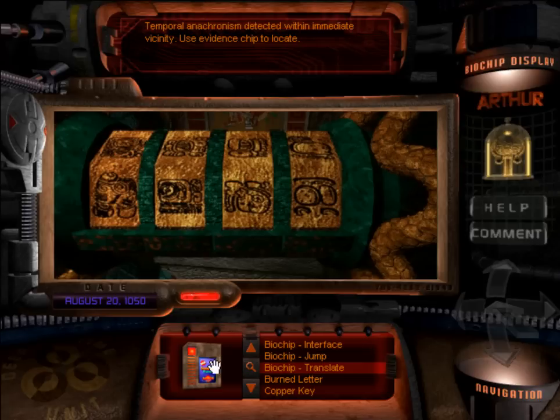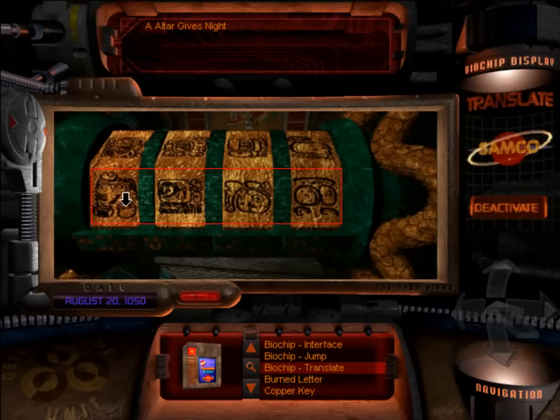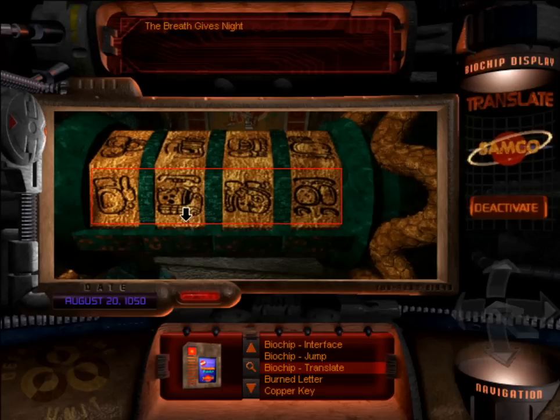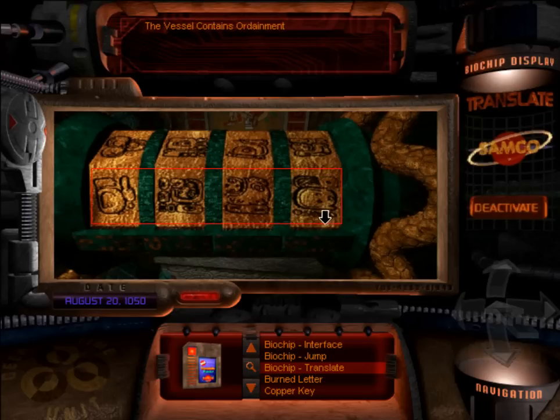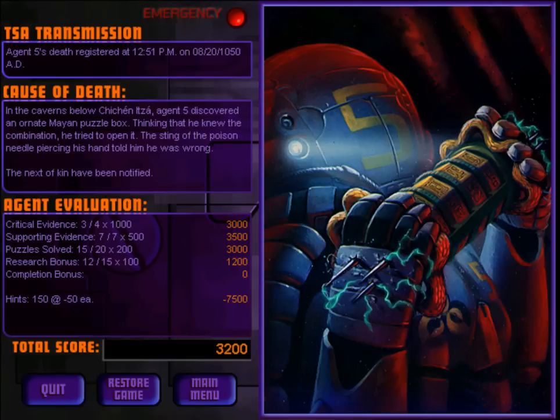We're not going to be doing this properly at all, because poison is fun. This is where the Translate Biochip really comes in handy, because you need to know what kind of combination you're going to be making. All of these symbols have different words on them: Underworld, Holy, Thee, Supplicants, Breath, Lords, God, Realms, Vessel, From, Comes, Named, Mictlan, War, Xana... The Vessel Contains Underworld. Open! So this is what happens with the puzzle box — if you get it wrong, it juts out poison needles right through your hands, and apparently through the suit as well.